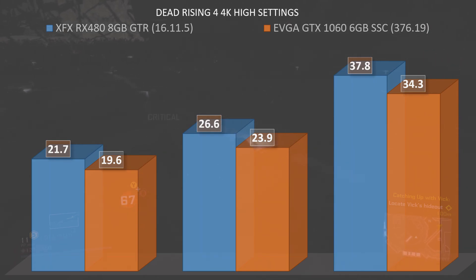Moving on to 4K, the RX 480 won pretty handily across the board with a minimum of 21.7 FPS, an average of 26.6, and a max of 37.8. The GTX 1060 couldn't even maintain above 20 FPS, with a minimum of 19.6, an average of 23.9, and a max of 34.3. In conclusion, while many UWP games favor AMD, at the 1080p 60 FPS sweet spot we lean toward the GTX 1060. At 1440p it gets debatable, and at 4K it's outright AMD's favor.